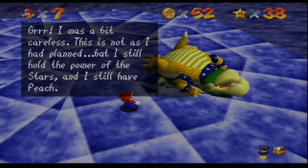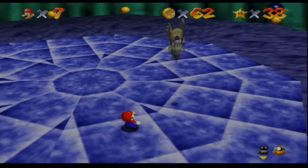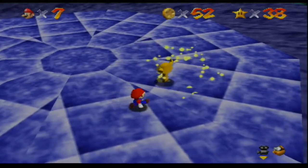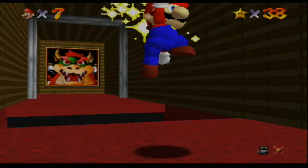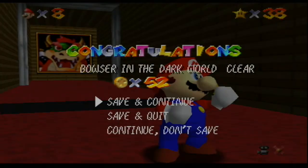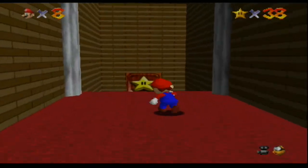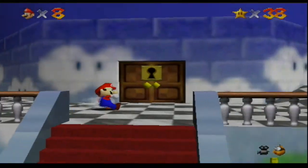I was a bit careless. This is not as I had planned, but I still hold the power of the stars and I still have Peach. Bwahaha, you'll get no more stars from me. I'm not finished with you yet, but I'll let you go for now. You'll pay for this later. And there we go — he drops a key. So let's take it. That music they put along with all the camera angles is kind of funny. The key is actually for doing one thing: opening a door.